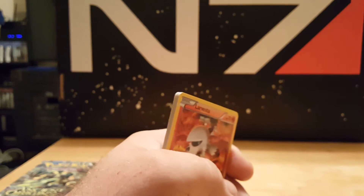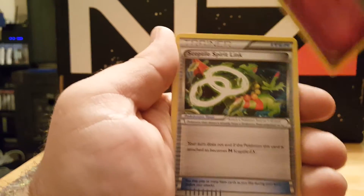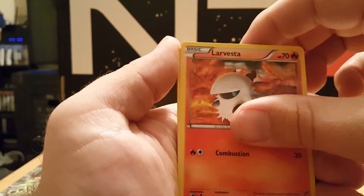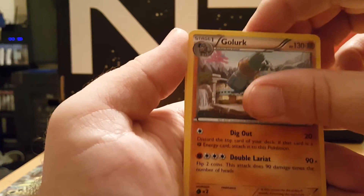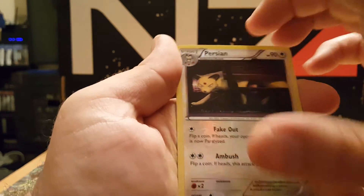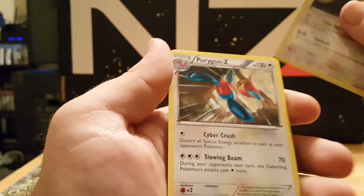There's your code card. We got a Kirlia, another Sceptile Spirit Link — I'm not short on those. Got an Eco Arm, Larvesta, Spinarak, Golurk, Porygon, another Malamar. Reverse holographic is a Persian, and a rare is a Porygon-Z. Not terrible, not terrible.